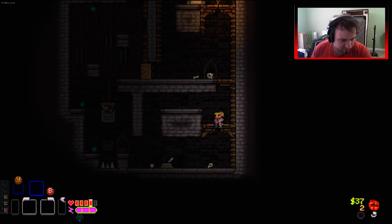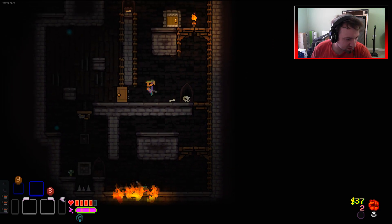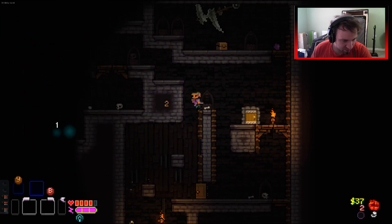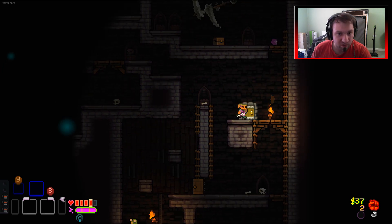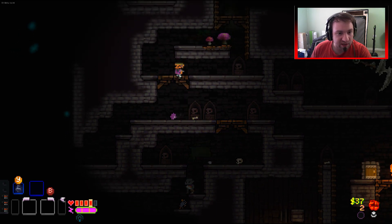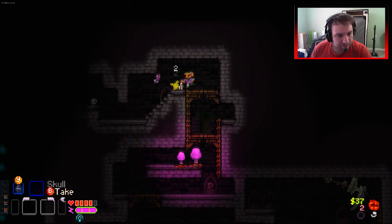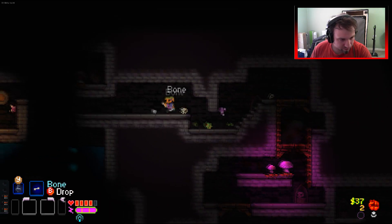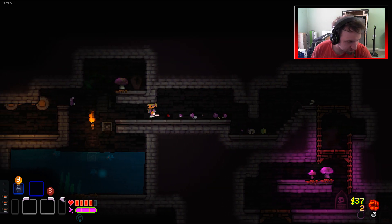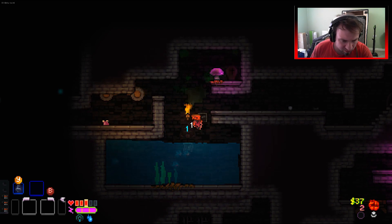This one isn't gonna kill me, right? There's a bat over there - let's see if we can get him. Yeah, we definitely got him - got destroyed. Regeneration - that is one to hang on to. That's how we've opened that door.